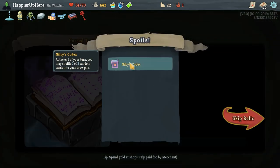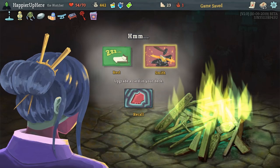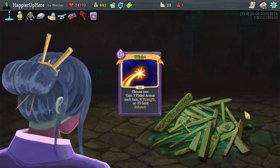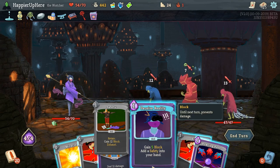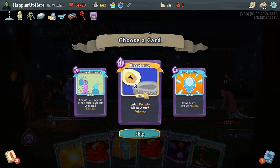We got Nilroy's Codex — at the end of your turn, you may shuffle 1 of 3 random cards into your draw pile. Not the best option, but sure. Let's upgrade — upgrading Wish would be nice, Talk to the Hand would also be good, but let's start with Wish. This might be a little rough. Let's do Deceive Reality. I want to see what skill potion we get.